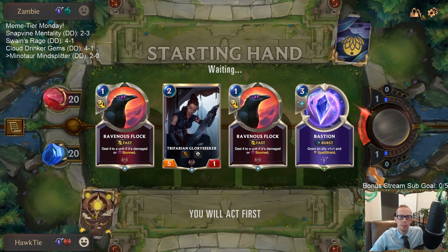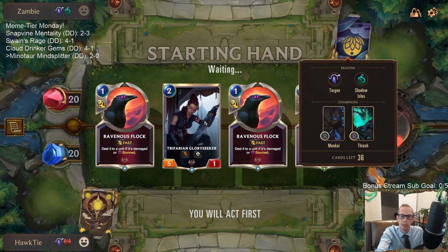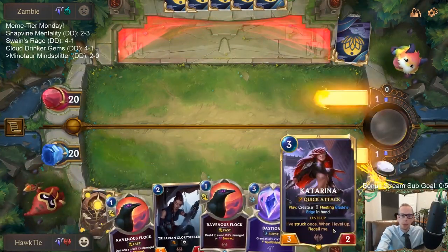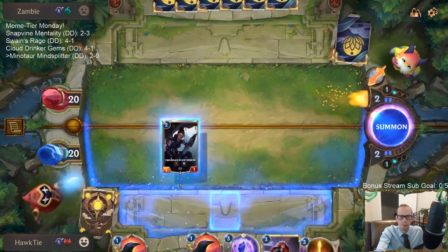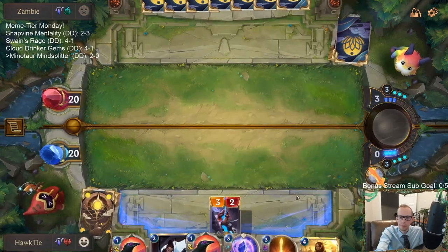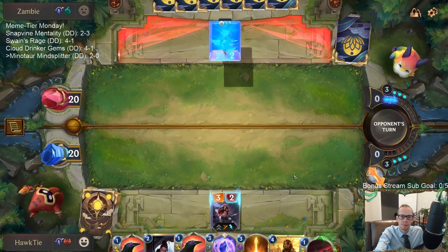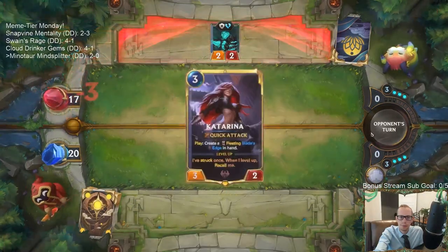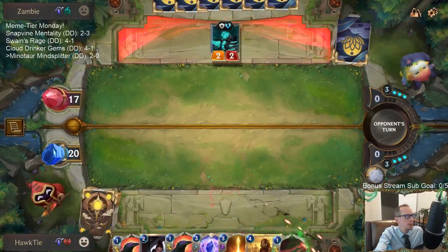For the next game I kept Ravenous Flock — with all our stun cards I like it. Glory Seeker is great removal, especially against Maokai. I'm a bit unsure about keeping Bastion. Drawing more than one Katarina early is a real problem. We do have one Hush in the deck.